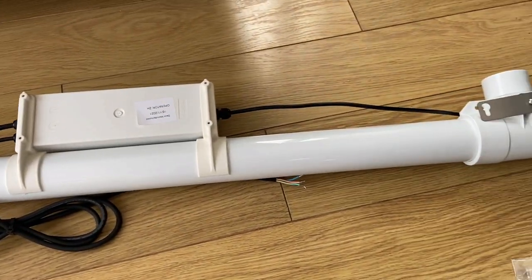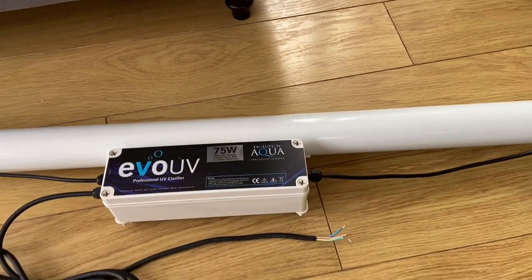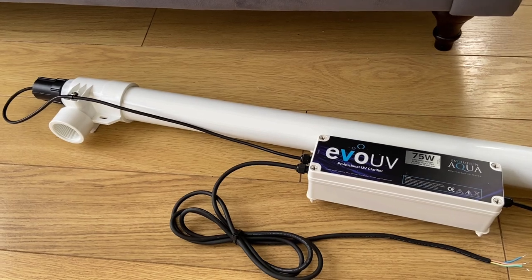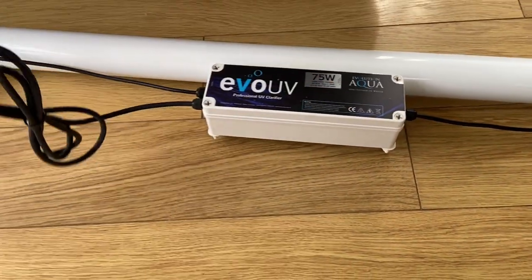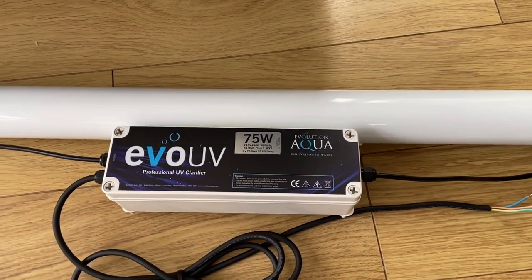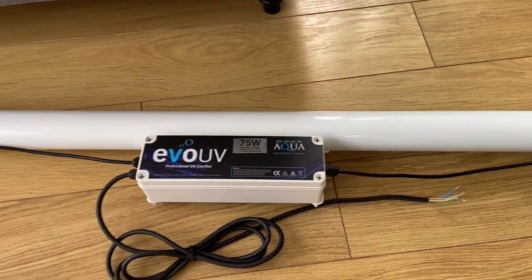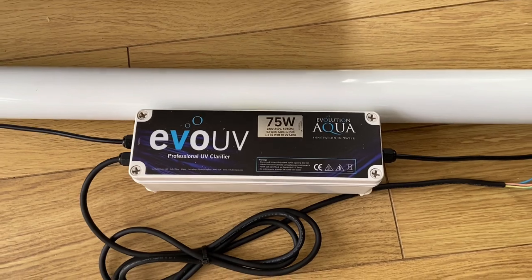So that's the unboxing and setting up — very straightforward, very easy to do. You just need to take your time with it. You may need two of you to get the connectors on the bulb. There's a nice length of cable on there — plenty for what I need. I think it'll definitely be easier to change the bulb on this one because it sits away from the unit and you can just undo it and pull it out, whereas the old style is a bit more difficult. Let's get it fitted.